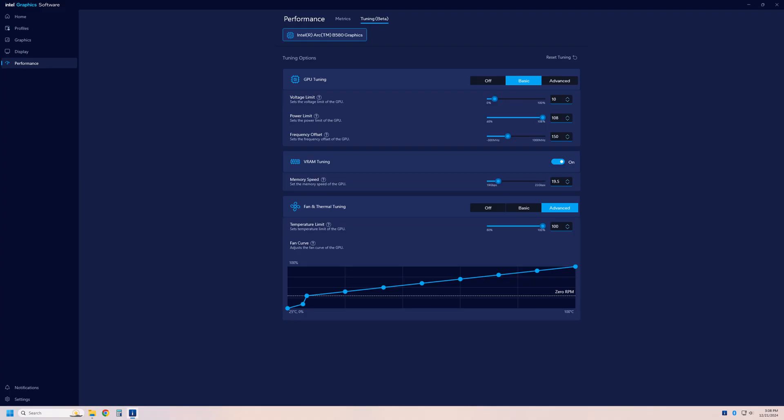On the ASRock Arc B580, I was able to push the memory overclock to only 19.5 Gbps compared to a base of 19 Gbps — that's a 2.6% overclock, which is very limited. In bandwidth-limited games you're going to see less than a 3% improvement. If your card can do higher, great, but this one did not.